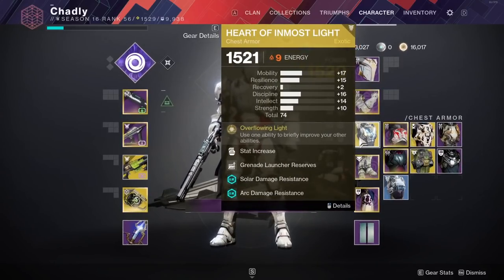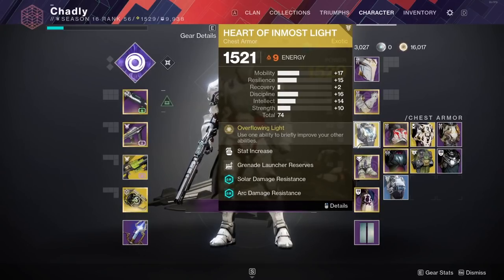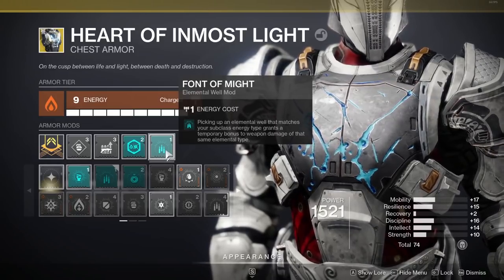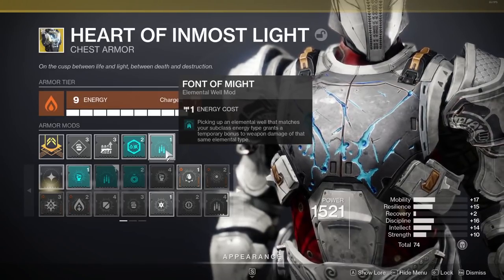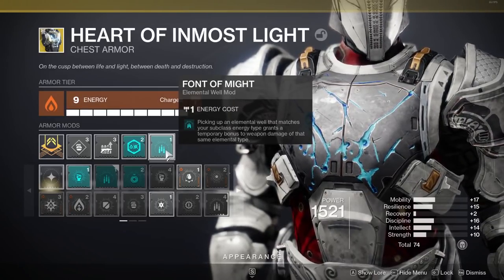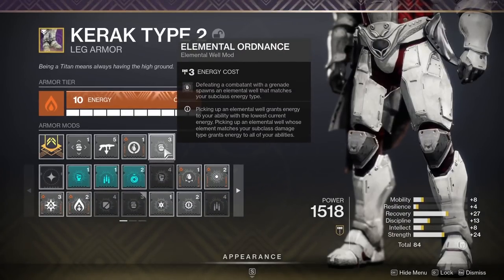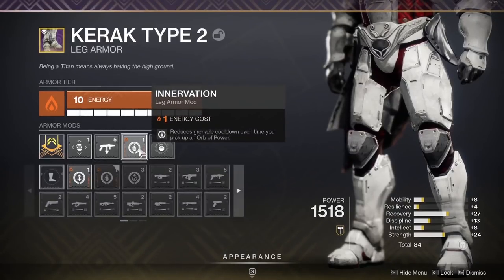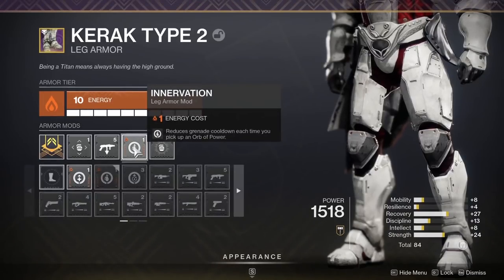On the chest piece I run a Grenade Launcher Reserve when using the Parasite, otherwise any reserve of your choice. I also run the double resistance mod from the artifact. We're fitting Font of Might here because we're constantly picking up void elemental wells and using a void weapon — free damage. On the boots I run Elemental Ordnance so grenades spawn void wells, and I can fit a Grenade Launcher Scavenger with the Parasite plus Innervation for any orbs on the ground to help cooldowns.